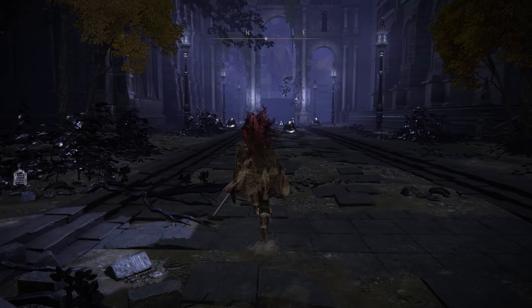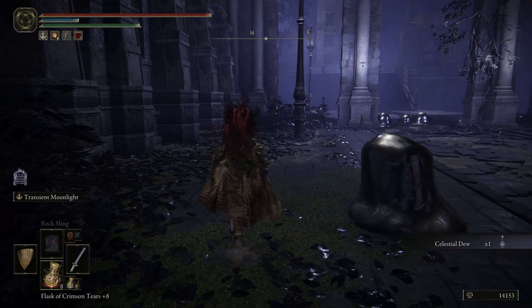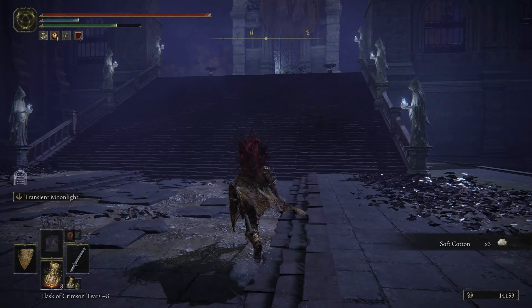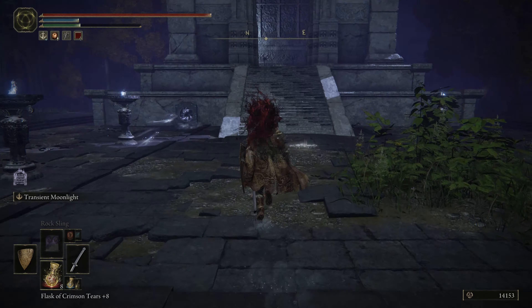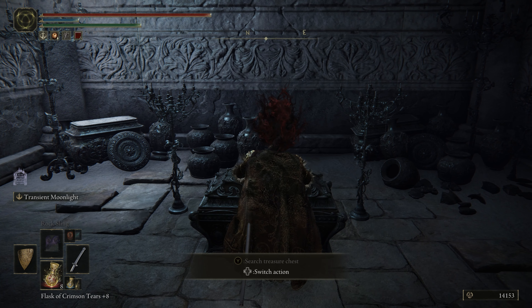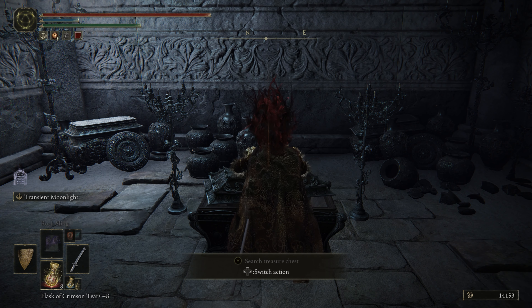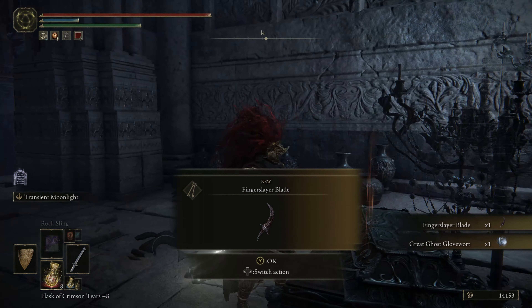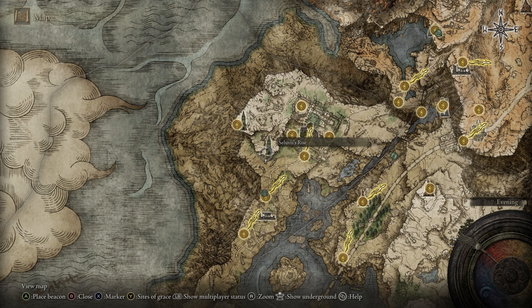From this location, turn back where you're going to see a lot of slimes. Go past them and head up the stairs straight forward, then up the stairs again through a door where we're going to find a chest. Opening this chest will give you the item we need: the Fingerslayer Blade. This is basically the item that Ranni wants us to get.